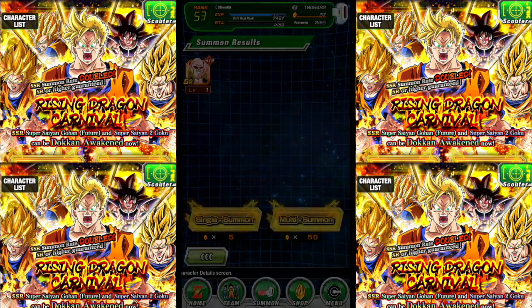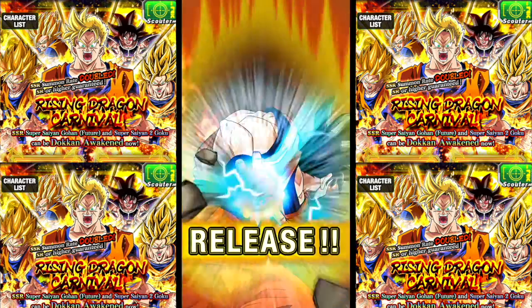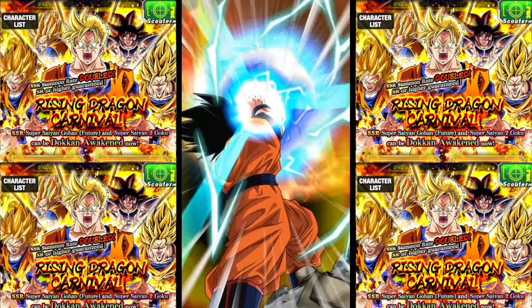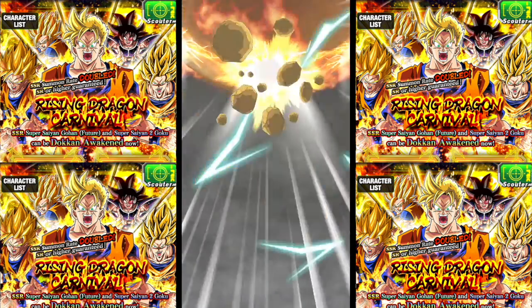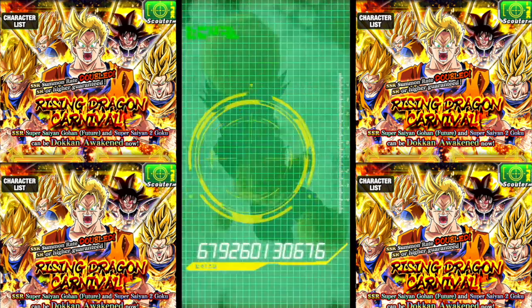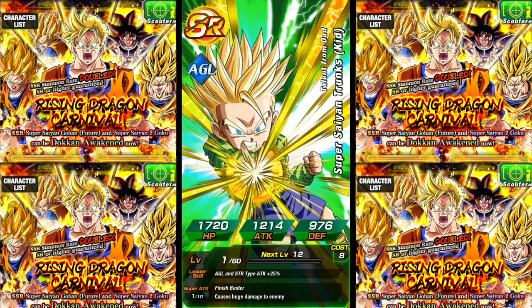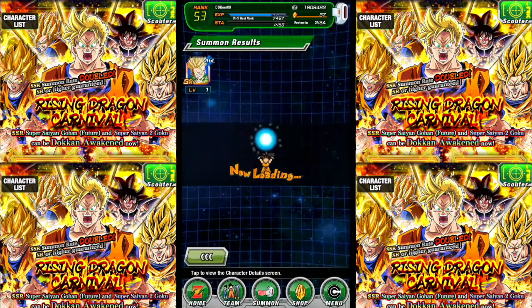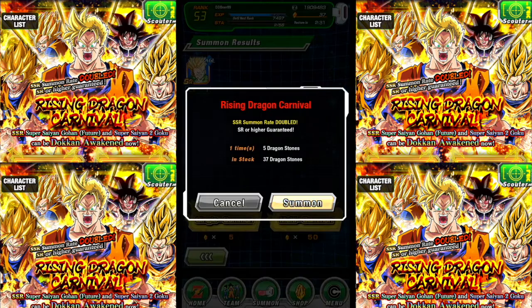Hopefully we can grab another SSR — preferably Turles or Majin Vegeta. He hasn't gone Super Saiyan, so this is a potential we can get by. We're not going to get a bye. Is that Trunks again? Yep, we've got an SR Trunks, looks like it's an agility type. I've got him, so once again I'm just going to use him to power up my other one. Let's go on to the next single summon.